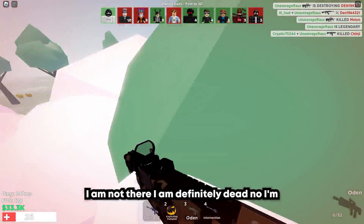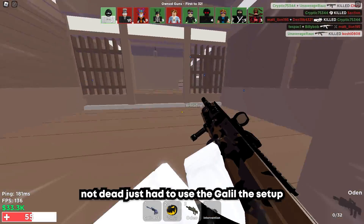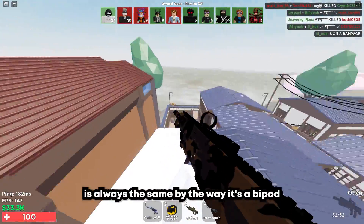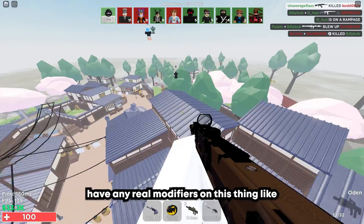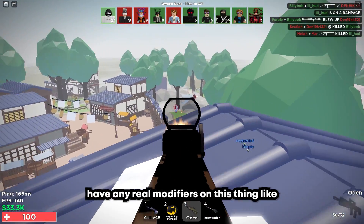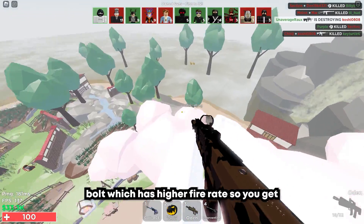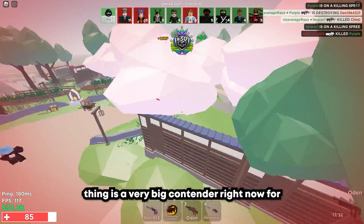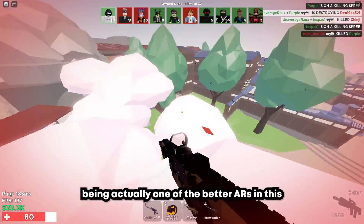I am definitely not dead. I had to use the Galil. The setup is always the same, by the way — it's a bipod grip, a red dot, and a muzzle brake. I don't have any real modifiers on this thing, like weapon traits. What I maybe would use is greased bolt, which has a higher fire rate so you get your free bullets off much faster. But this thing is a very big contender right now for being actually one of the better ARs in this game.